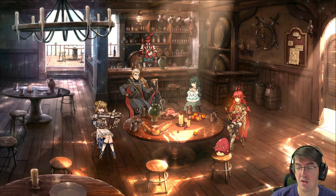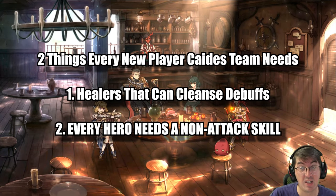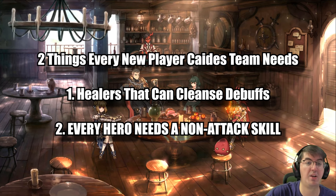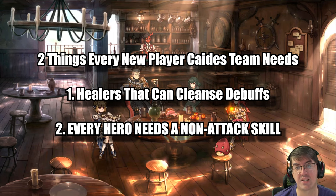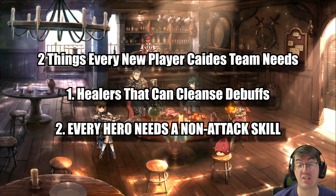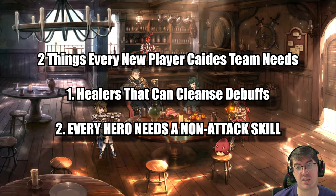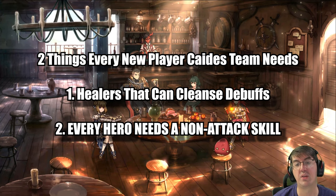Let's talk about keys to success for this hunt. Number one: healers that can cleanse, because the boss does a lot of damage and it slows and restricts your team, making it very difficult to cycle out of its core mechanic. Number two, as a brand new player, every character on your team has to have a non-attack skill. Every time a hero attacks, they gain one danger level. When they have danger level four or five, Caides is most likely going to kill that character nearly instantly. The only way to cleanse danger level is to use a non-attack skill, which is why everybody needs it — otherwise they'll just die before you can kill the boss.